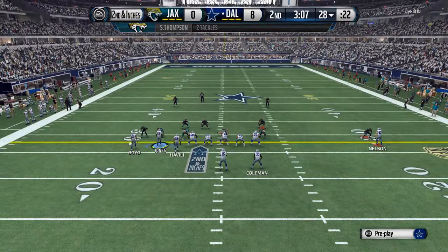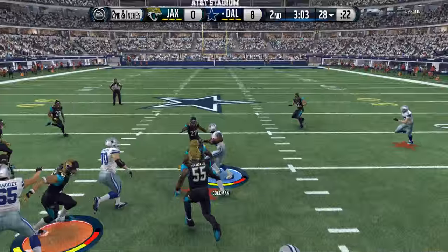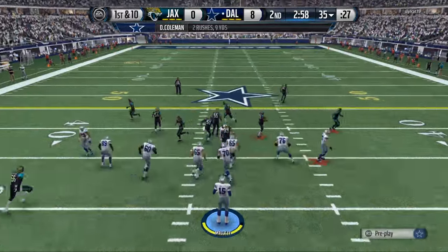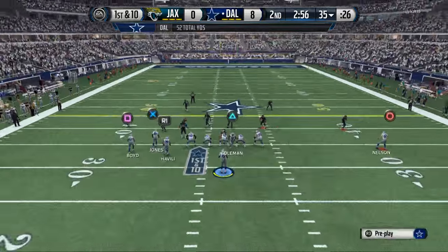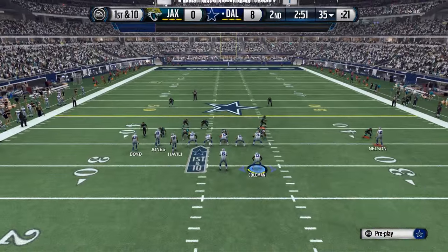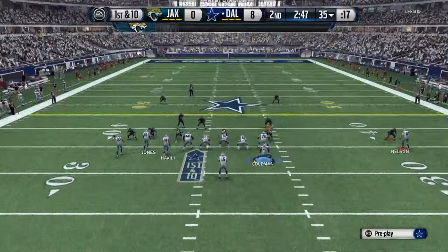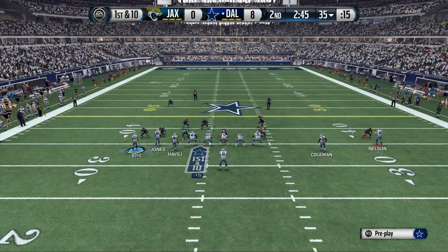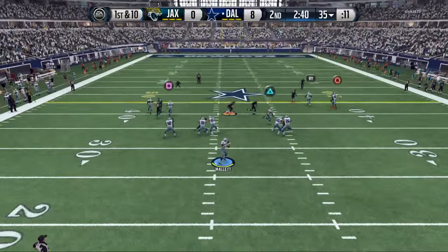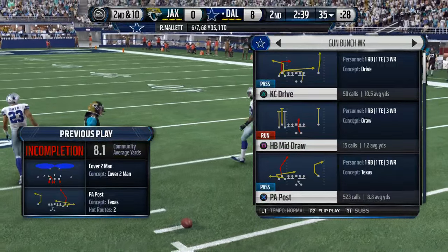The best part about the Kansas City playbook compared to the Bengals is you have this halfback base. It's not a great run, but it's good enough to where you can actually mix it in. And as soon as I talk up Coleman, he goes out and drops it.